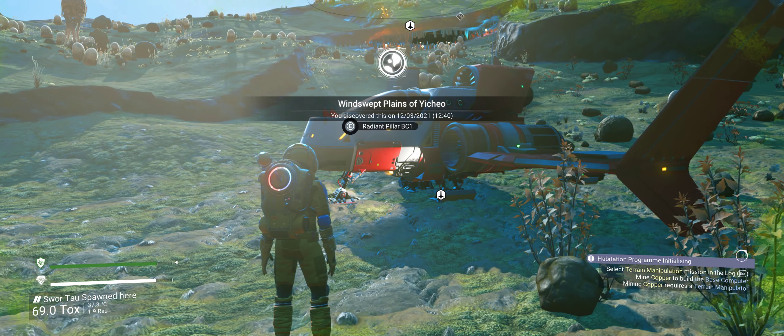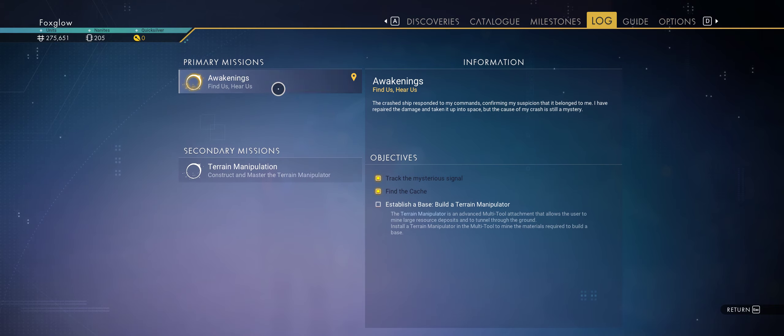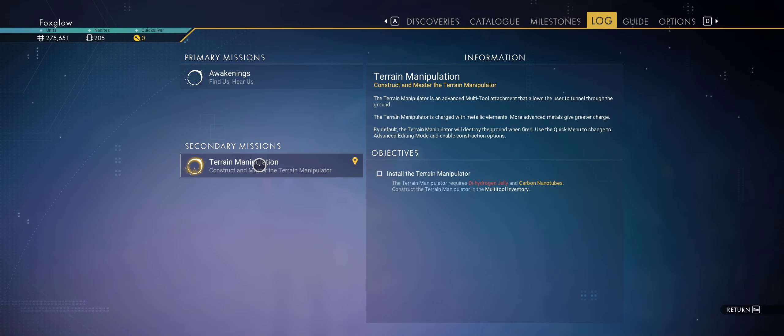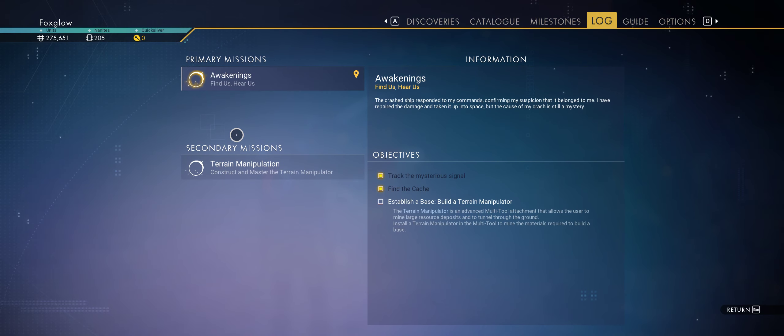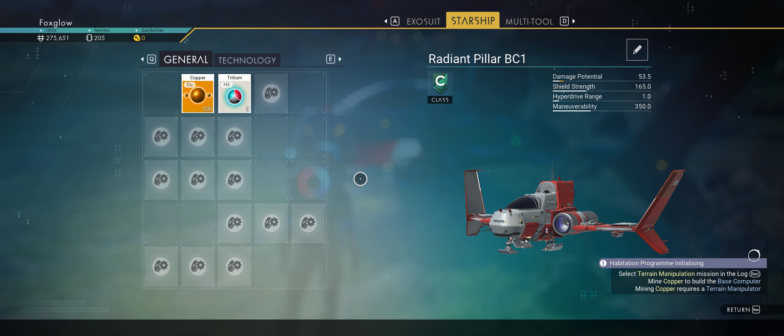I'm just thinking — let's have a look and see what the log says we're on. The Awakening is going to stop the build here. OK, we can fix that. So let's make the terrain manipulator.